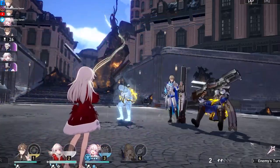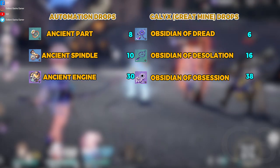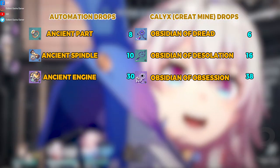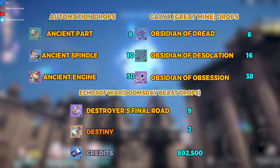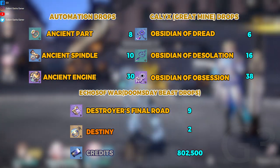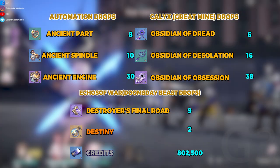These goodies aren't going to level up for free, so start farming: Automation Drops — 8 Ancient Part, 10 Ancient Spindle, 30 Ancient Engine. Kallax Great Mind Drops — 6 Obsidian of Dread, 16 Obsidian of Desolation, 38 Obsidian of Obsession. Echo of War: Doomsday Beast Drops — 9 Destroyer's Final Road, 2 Tracks of Destiny, 802,500 Credits.